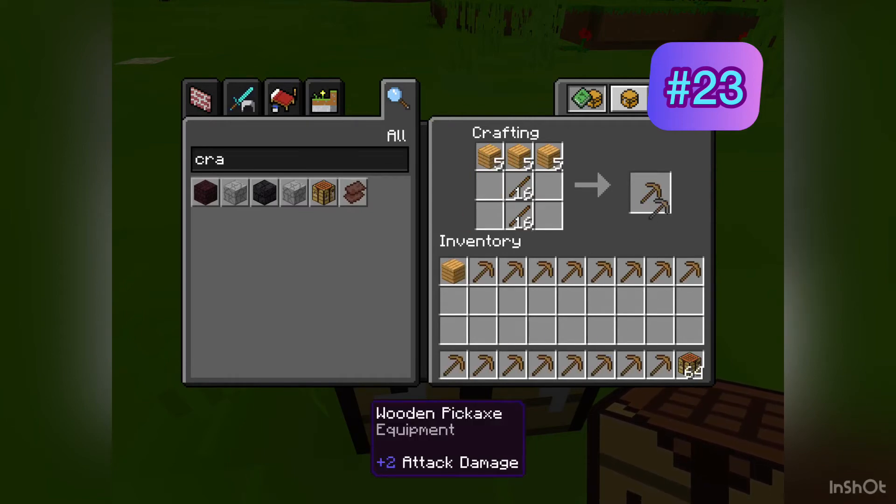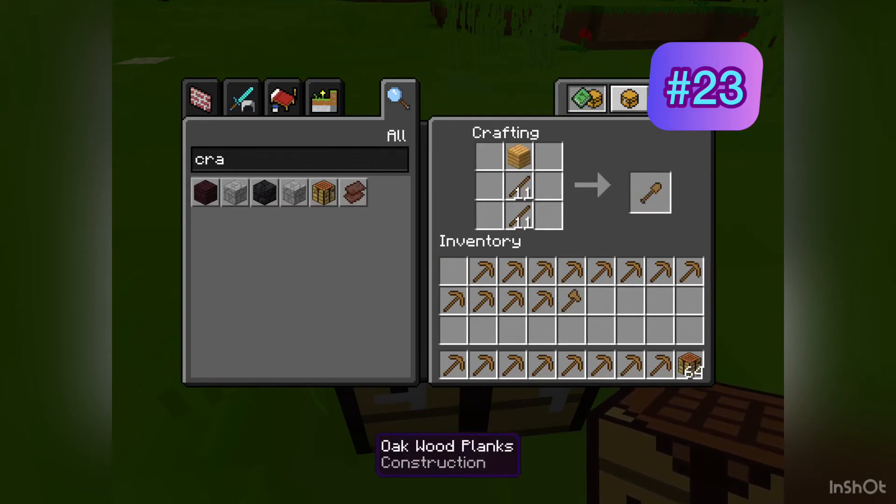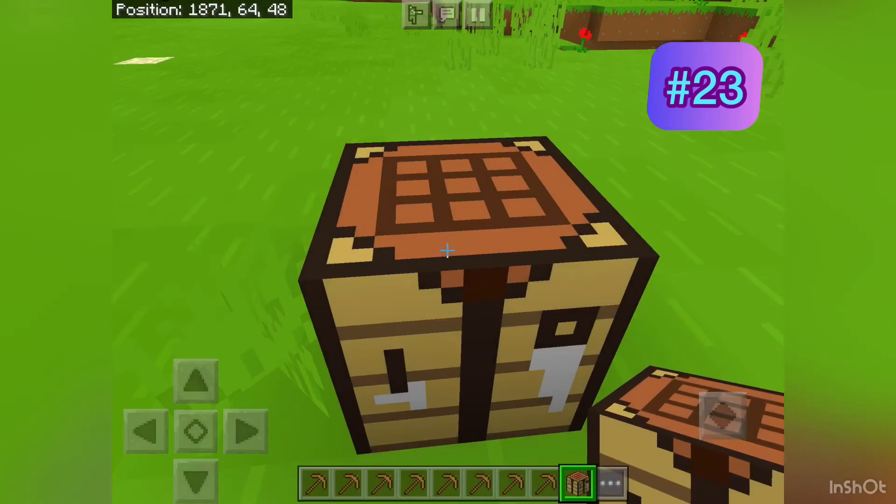To make an axe you do it like this, and to make a shovel you do this. Oh god, now my inventory is full.